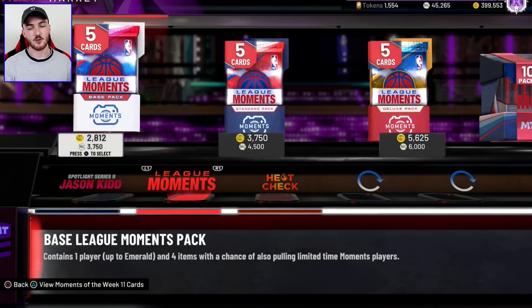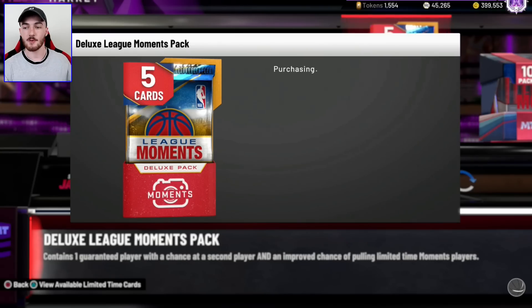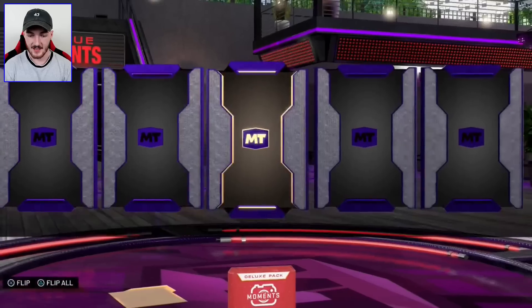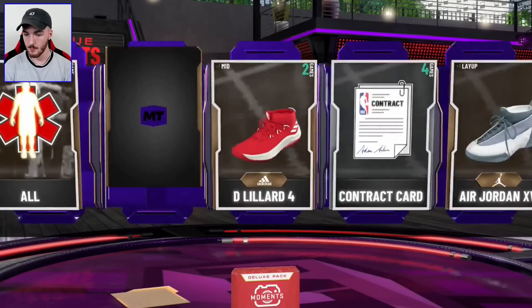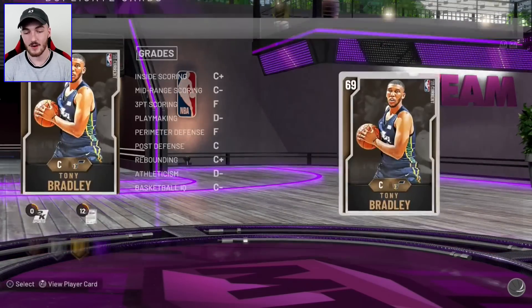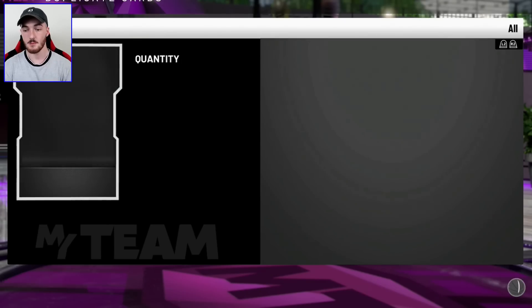Yo, what's going on guys? WITNESS 2K back on NBA 2K20. In this video, I'm going to spend the rest of my MT on packs to see if we can clutch a pink diamond pull. Then I'm going to be selling a card that is going to be very expensive — the glitched diamond Ben Simmons.